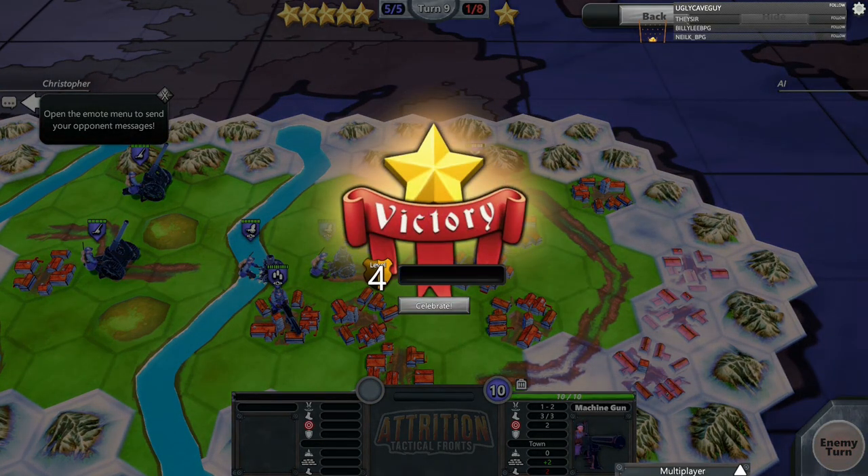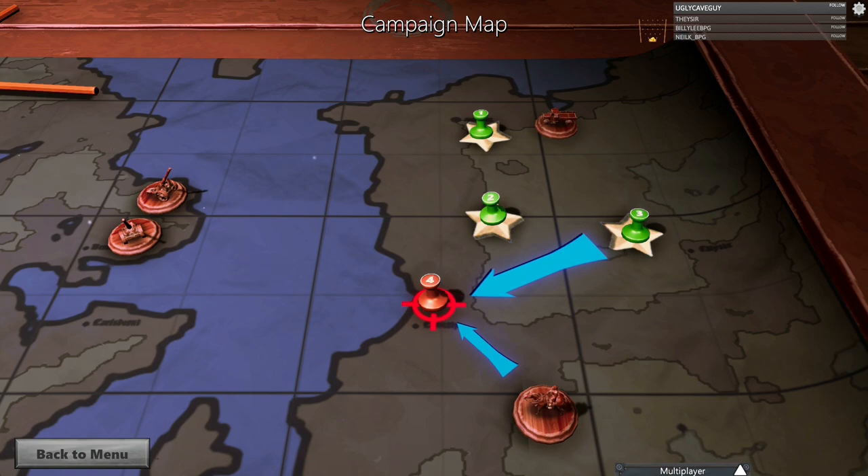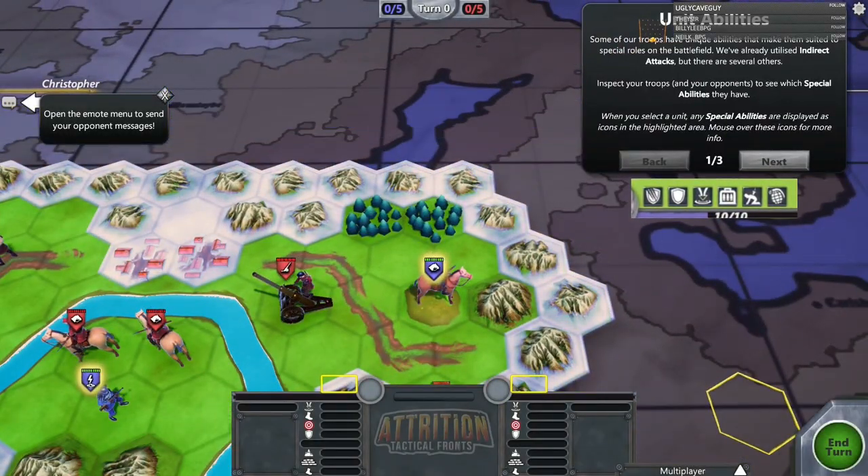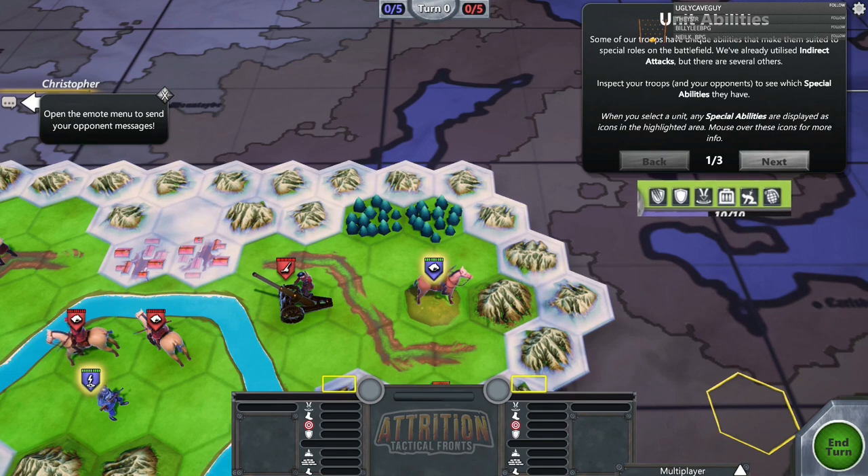That's it — we win! Level four on our experience bar. These have been extremely easy levels to start with — not much challenge at all, just teaching you the basics of the game. Next mission — 'Commander Down' — one of the fellow commanders has been wounded and enemies are advancing. It's time to step in and finish the fight. We'll learn about special unit abilities and victory conditions. Some troops have unique abilities that make them suited to special roles on the battlefield.